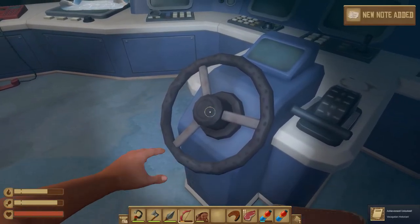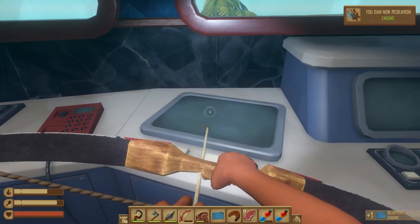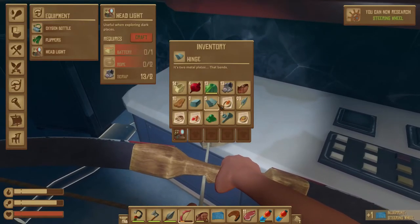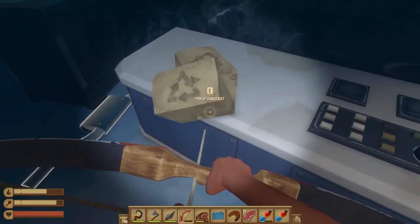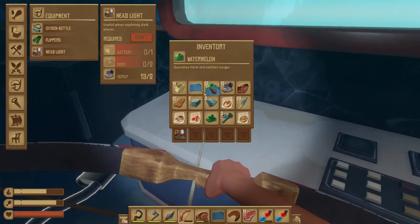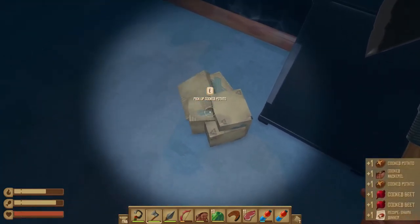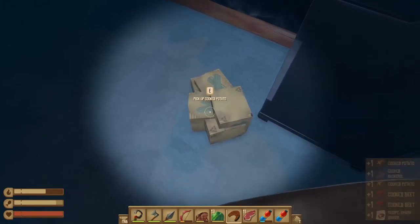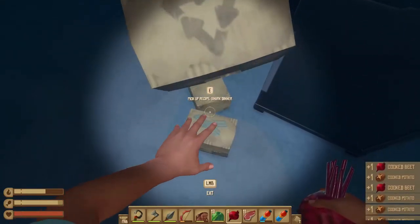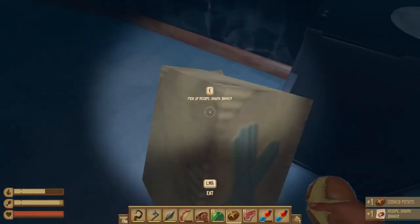Next one - we got the bulbua. Blueprint engine - nice! Steering wheel. Let me remove this one. Steering wheel - okay, nice! I got the steering wheel and I got the engine blueprint. Nice, both of them. Shark dinner.